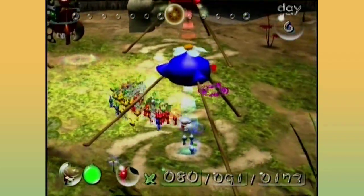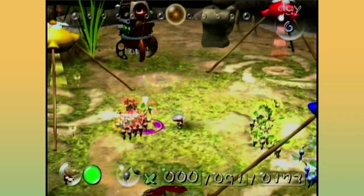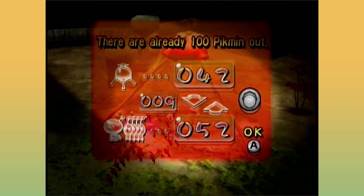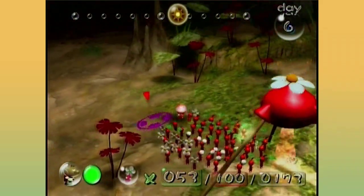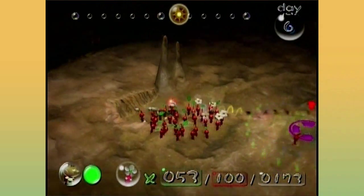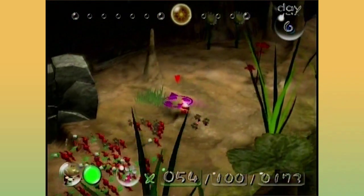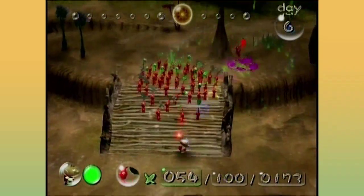Let's try getting the one which needs all reds — just leave everyone else here. Pick up the reds you've got and call out the remaining reds so you have 100 out in the field. Head this way, careful of the dreaded grass. Yeah, I need to blow that up — and that one too. Luckily you made a bridge.